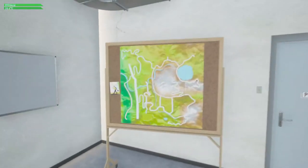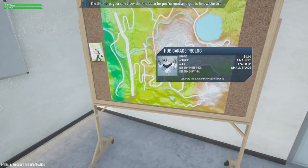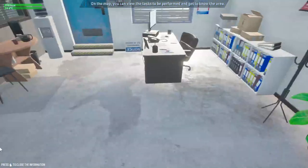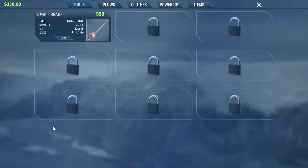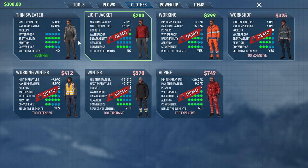First thing I notice is that the sensitivity is crazy off the charts and there's no way to adjust it. Let's see — map view, okay. Opening up inventory — looks like we can buy a shovel, which we'll do right off the bat. Plows look like they're locked in the demo. Can't buy any new clothes either.